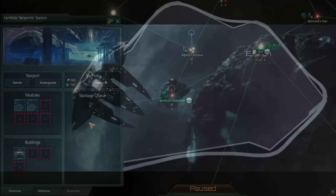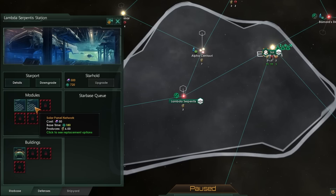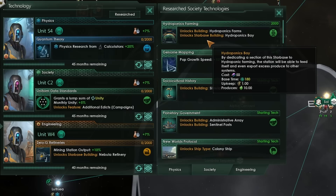The first starbase design we're going to look at is a purely economic one. This design is specifically available only to gestalt consciousness empires — that is machine intelligence or hive minded empires. These empire types get access to the solar panel network. For the low cost of 50 alloys, solar panels will produce six energy credits every single month.